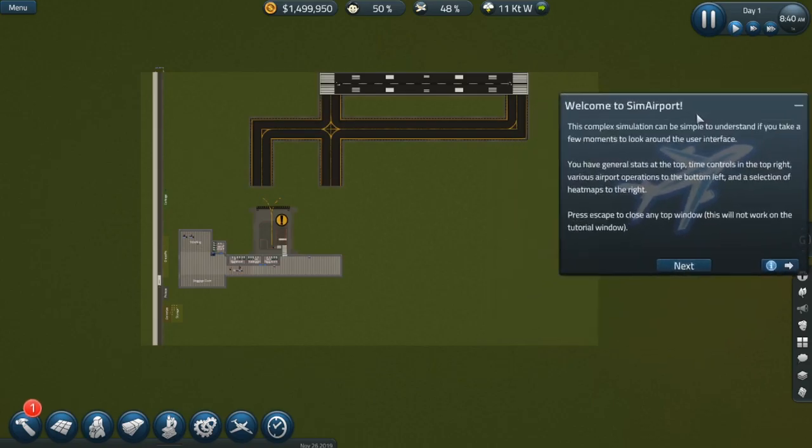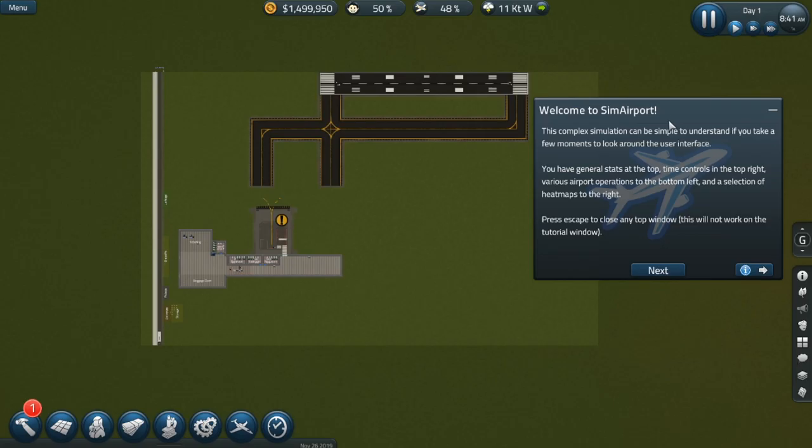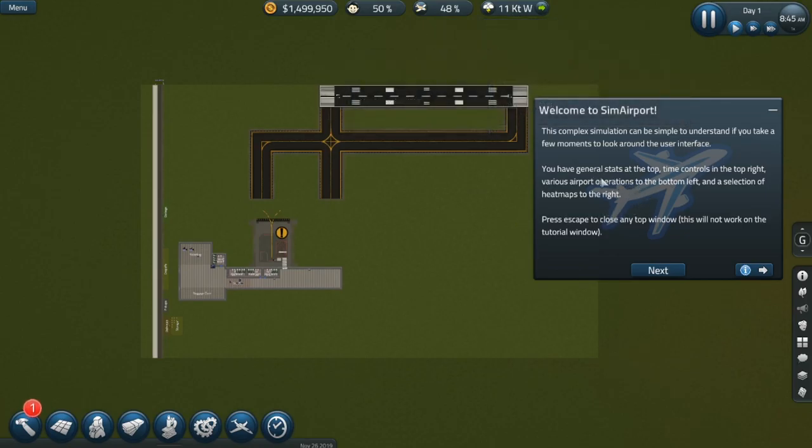I missed what the rest of it said. But this simulation can be simple to understand if you take a few moments to look around the interface. You have general stats at the top, time controls on the top right — I'll most likely be playing at the slowest speed because I have trouble processing information too quickly. Various airport operations on the bottom left, and a selection of heat maps to the right. Press Escape to close any top window — this does not work with the tutorial window.